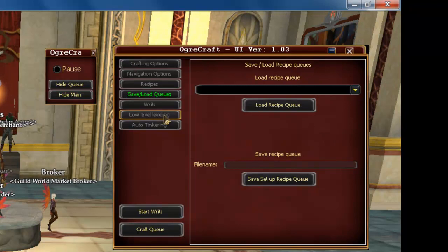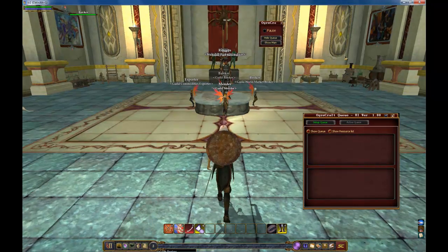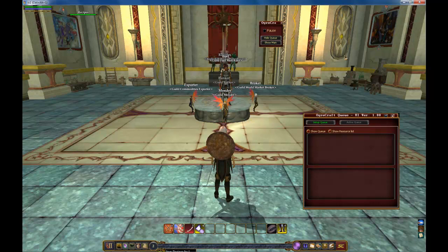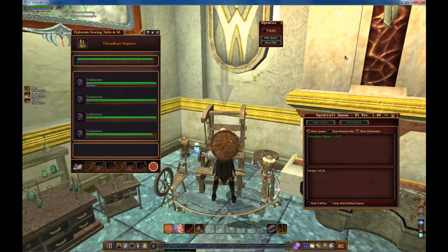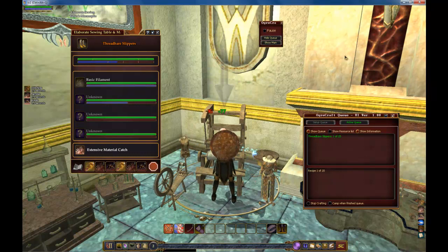The next tab is the Low Leveling tab. I'm going to leave the recipe count at 6, because that's about how many recipes you can do before you get a new level. The bot will select the highest level item that you can make, so keeping this number small lets you always be doing the highest recipe available. To start it, just click on Start LLL Crafting. It's completely automated — it buys all the materials and books for low leveling, and all the movement is automatic. It runs to the crafting table and starts the recipes.